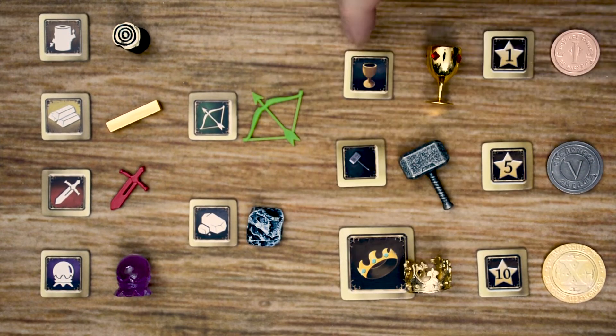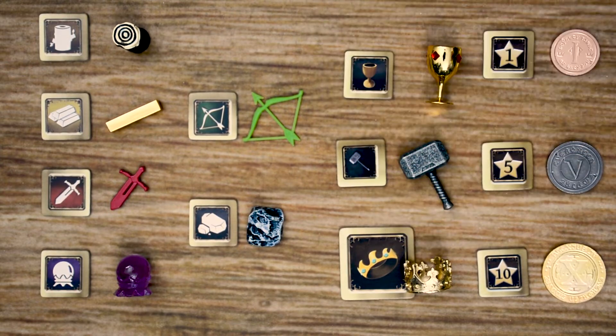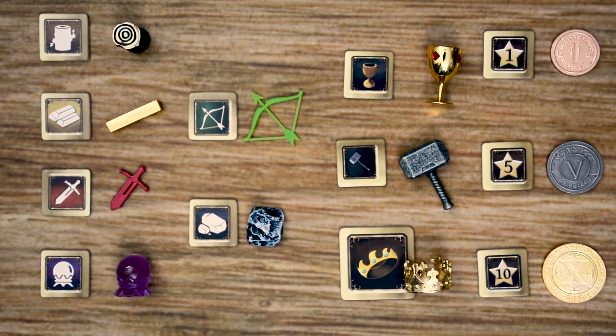Then we have the three primary tokens that are going to be used throughout the game, which are the sacred chalice, the guild master token, and the crown of authority token. And then there are also three different resources in the game for prestige: one point value, five point value, and ten point value.